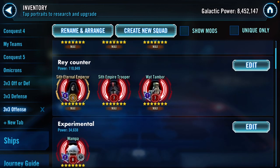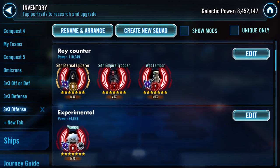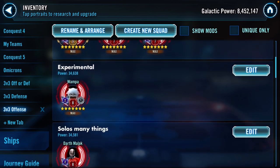For my C-team I'm using Wat on offense. I played around with Wat on defense in five versus five, but frankly in three versus three you need Wat on offense for many things. To be able to counter Rey with C you definitely need Wat. So keep that in mind - if you're thinking about Wat on defense or offense, I would certainly say offense.